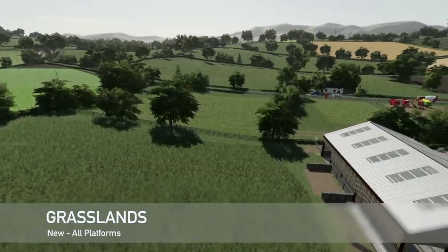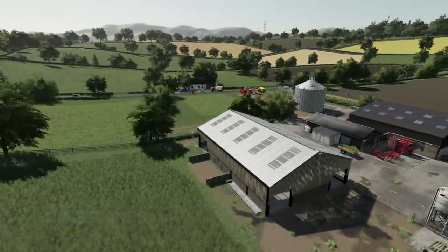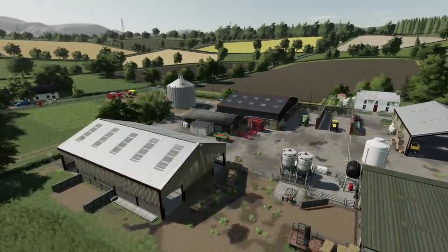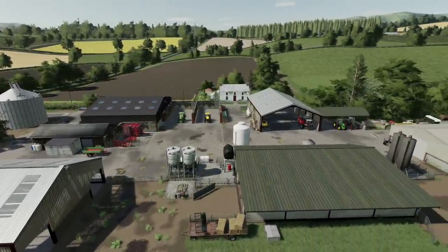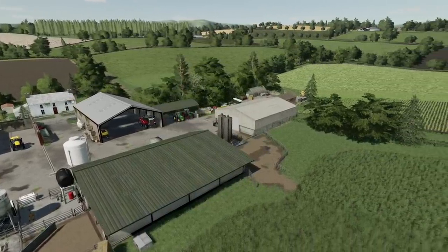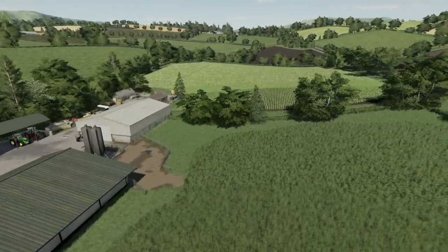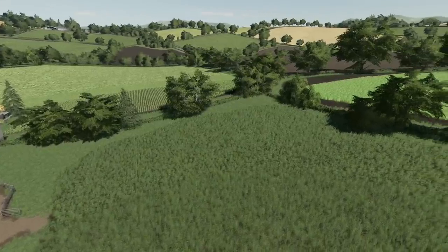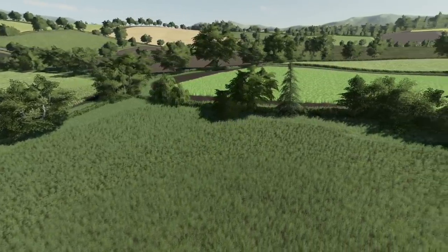We've got another new map for all platforms today, and this is Grasslands by Steve's Mods. Welcome to Grasslands. This map is based in the UK, has all Farming Simulator 19 features, has around 70 fields of all shapes and sizes. The map is Seasons ready. Please seek permissions to use anything on the map — just contact Steve's Mods on Facebook. There might be an update in the near future for Seasons as well. There's also a large forestry area on the map, and the chicken yard is also a contractor's yard.